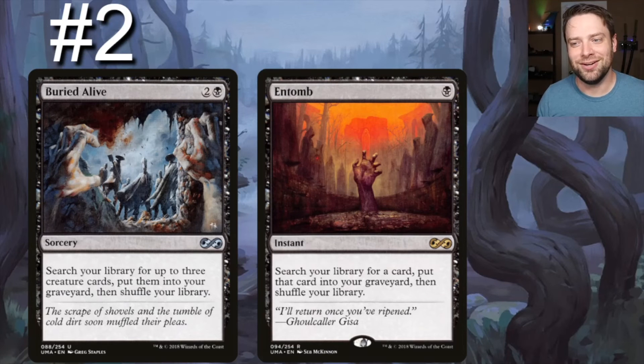Number two on our list: Buried Alive and Entomb. Buried Alive is a three-drop — search your library for up to three creature cards, put them into your graveyard, then shuffle. This gives us more targets for Meren to hit. Entomb is a little different: it's a one-black instant, search your library for a card and put it in your graveyard, then shuffle. It can get other things beyond creatures, though for Meren we mainly want creatures.